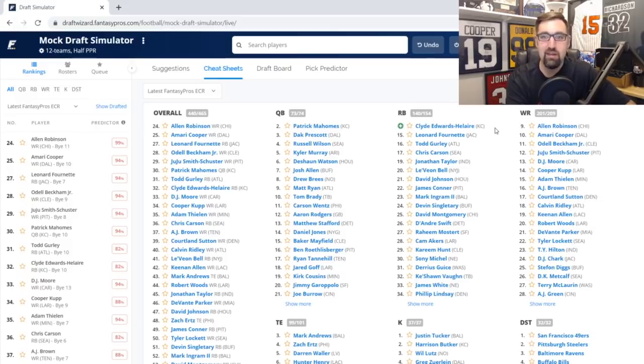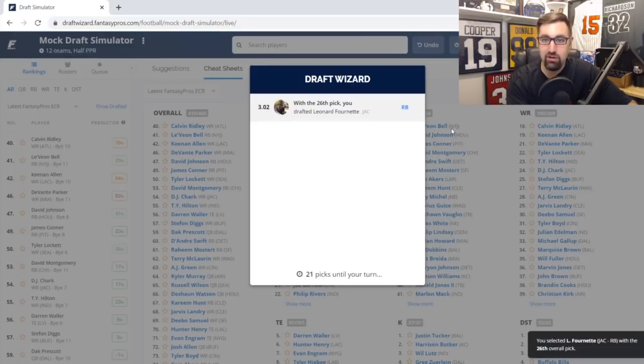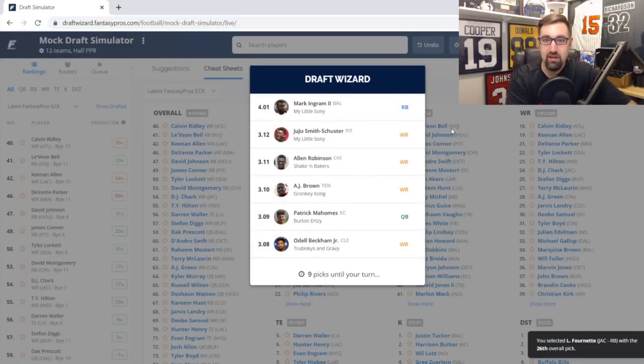I'm going to skip on Clyde Edwards-Helaire because I don't think he'll be on the field 100% of the time to start the season — Damien Williams is still going to see the field early. It's really between Leonard Fournette and Todd Gurley. I'm going with Fournette over Gurley because of Gurley's knee injury concerns. Fournette is going to get a ton of work in the passing game; Jacksonville's defense will be vulnerable, so they'll be playing from behind a lot. He had three touchdowns last year — if he gets six, seven, or eight, he's at worst a high RB2. I'm taking him here in the third round.